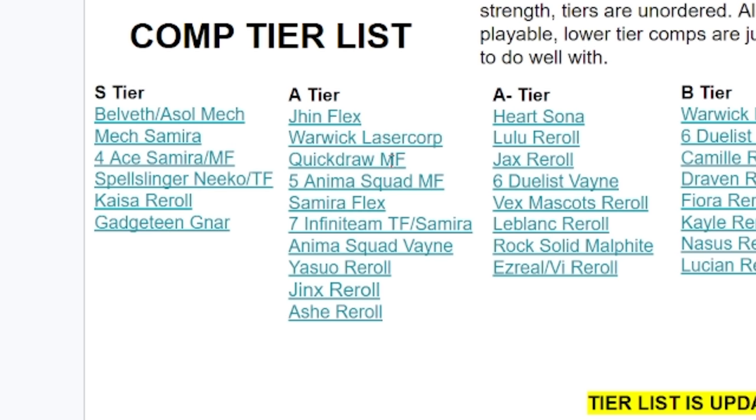Quickdraw MF with quickdraws is still very good — you can play Kaisa to tempo into it. Five Anima Squad MF is very good; if you have a strong Anima Squad opener, you can play into this comp. Samira Flex is probably just worse than Mech Samira currently, but it is still very playable. Samira is a solid unit right now, so if you want to, you can play into Samira Flex.